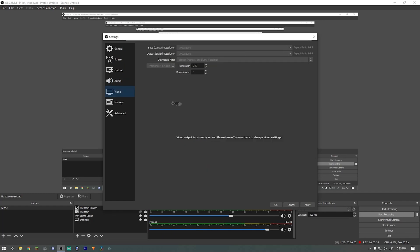Now the video tab: the base canvas resolution is your monitor resolution — make sure it's selected correctly. The output scaled resolution is what you'll actually record in. I record in 1920 by 1080 and upscale my videos. If your PC is a bit worse, you could record in 1280 by 720, but 1920 by 1080 looks best.